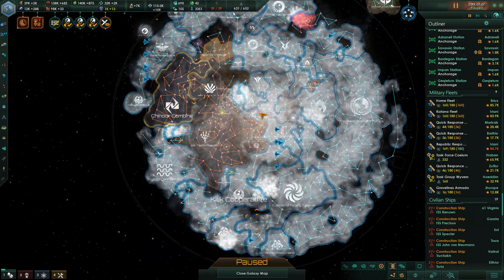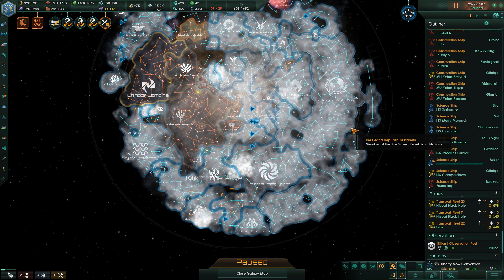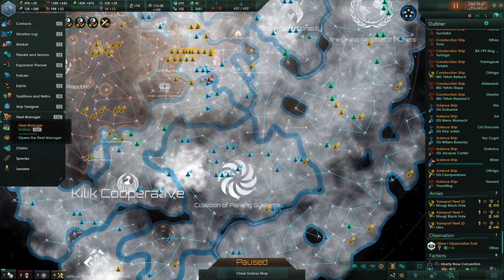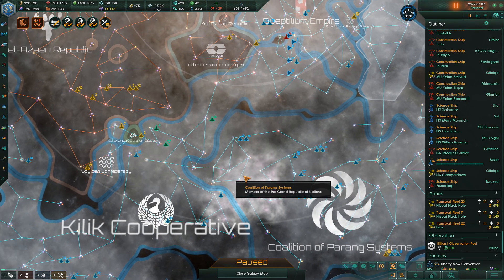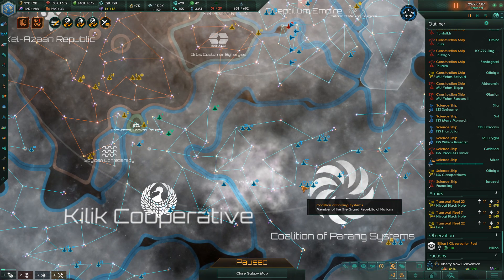We'll see how that goes — it'll finish eventually. Definitely need to get those shields upgraded, which is the big deal, because the reactors and shields were way behind. They're going to significantly improve the survivability of our ships, so before the next upcoming conflict, I want to have those in place.